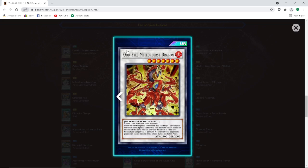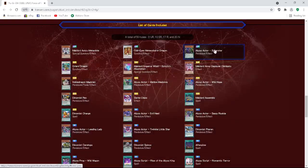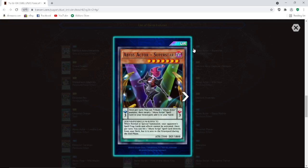We got Abyss Actor Superstar — Rank 7 pendulum, Scale 3. Pendulum effect: once per turn you can tribute one Abyss Actor monster, then target one Abyss Script spell card in your graveyard and add it to your hand. Fiend pendulum effect: when normal or special summoned, your opponent's spell and trap cards and effects cannot be activated. Once per turn, you can set one Abyss Script spell card directly from your deck, but it's sent to the graveyard during the end phase. That's pretty good.